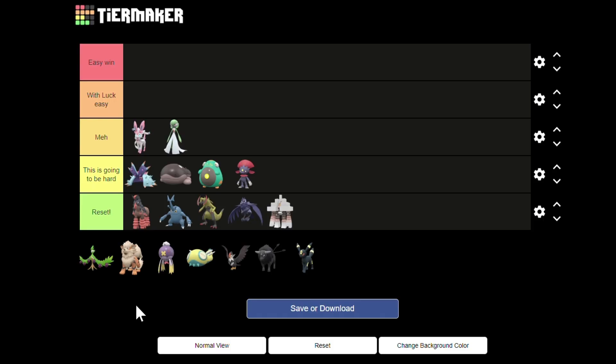The 'with luck easy' tier is mainly for Pokémon that are able to inflict useful status conditions on Cinderace. If they manage to do that early, it's very likely that you can finish your setup.